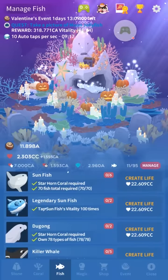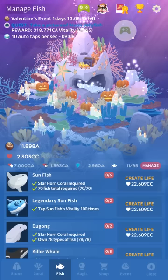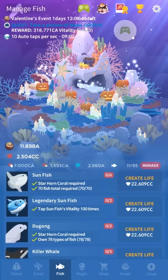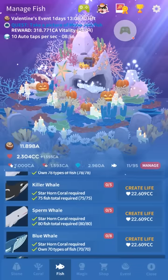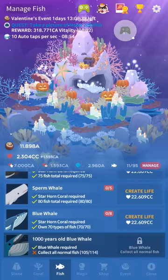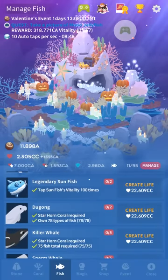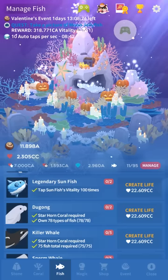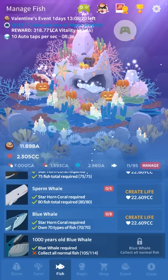The legendary sunfish is a weird one — it's an event fish and is technically a hidden fish, but you can't get it anymore. You can buy more of them if you already unlocked it, and you unlocked it by tapping the sunfish vitality 100 times. If you haven't unlocked it now you can't get it, because it was a little crossover project between them and the game called Survive! Mola Mola. The dugong is hidden now — you need to own Staghorn Coral and own 78 types of fish.